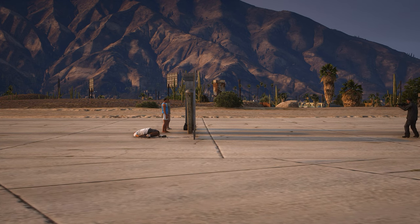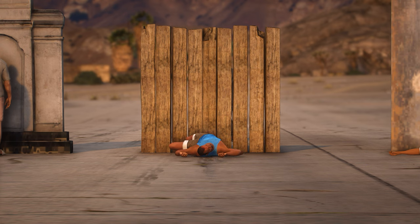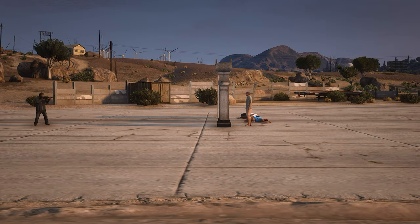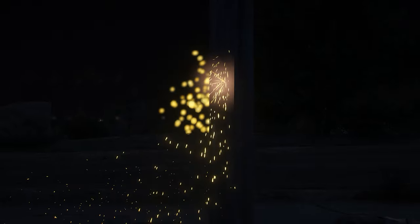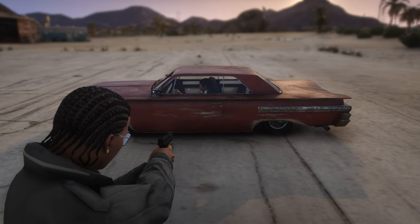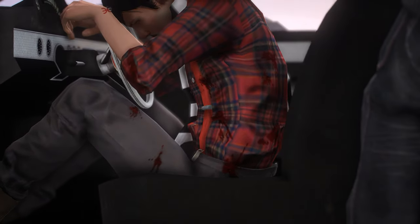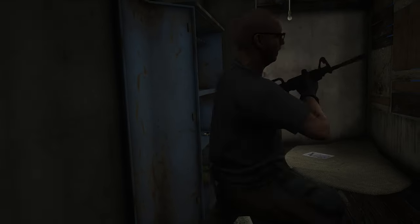I'm also demonstrating bullet penetration because I personally think that's very important in realistic weapon play mods, and this one does it very well. As you can see, bullets still go through metal and wood surfaces, but when it comes to thicker objects the bullet won't go through — which is very realistic. It's an optional file but I wouldn't understand why you wouldn't download it. Also included in the optional file are sparks after shooting metal surfaces, so make sure you download that too.